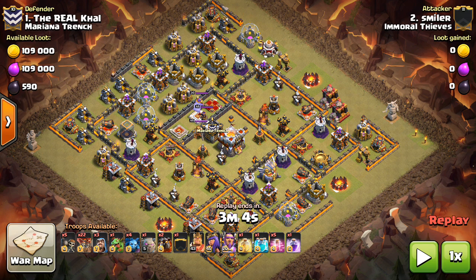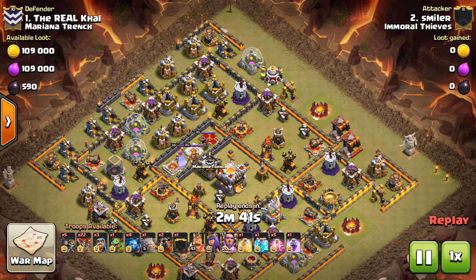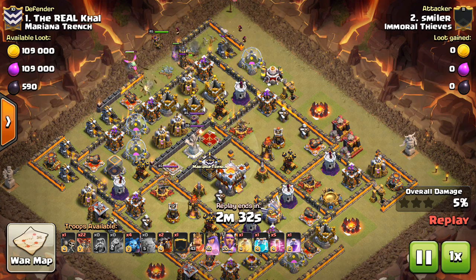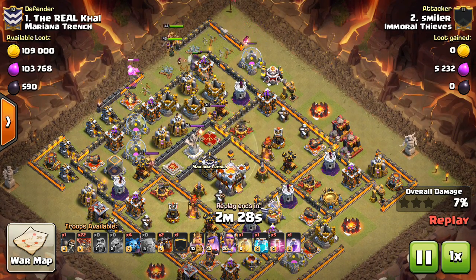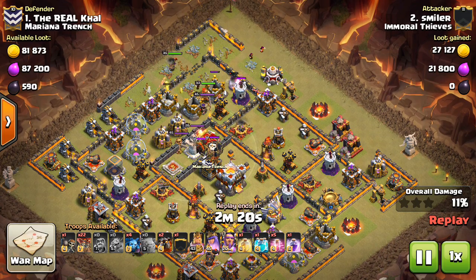This follows a strict formula. Pretty much every Town Hall 11 three-star attack uses this strategy in a very similar way — the same troops, pretty similar spells all around, so I can get pretty specific with how you want to go about using it. The goal of your kill squad is to get in there and get three things: one air defense, the defensive queen, and the CC troops. Those are the only three things you need, which is surprising because you'd think you'd have to bite off a bigger chunk of the base, but that's all you need.